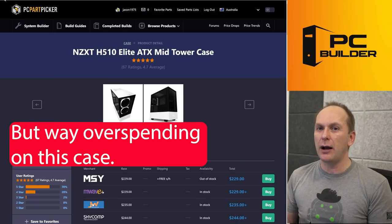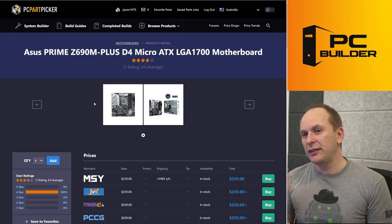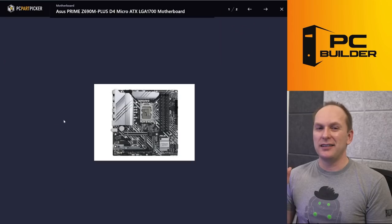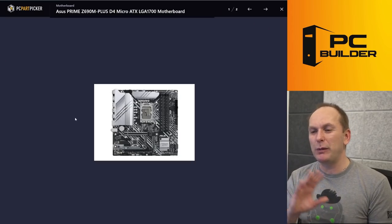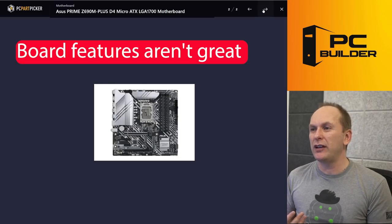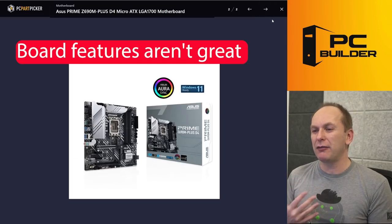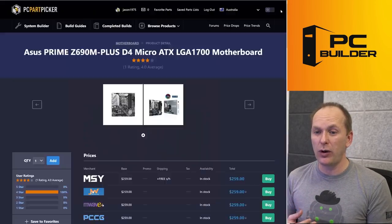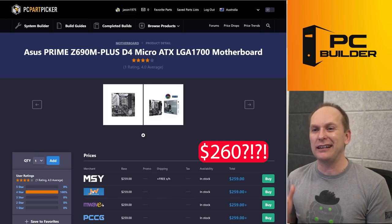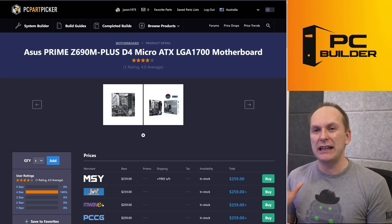We've already come down to a 1080p ultra-budget monitor and we're way overspending on this case — priorities are just upside down here. Now, this Z690 motherboard is just the budget-tier Z690. The VRMs would probably be fine for the i5-12600K, but we're not getting much in the way of features. I'm not really impressed with this particular motherboard — it doesn't have great audio on it, and we're spending $260 on it. Yikes. That's kind of insane.